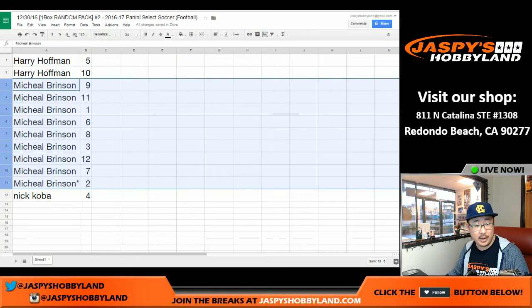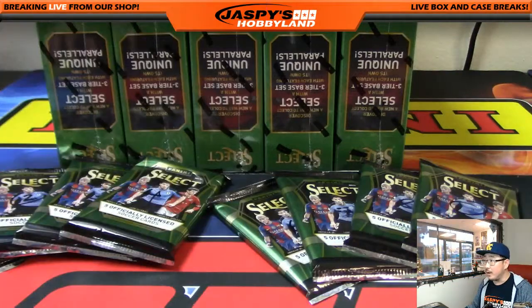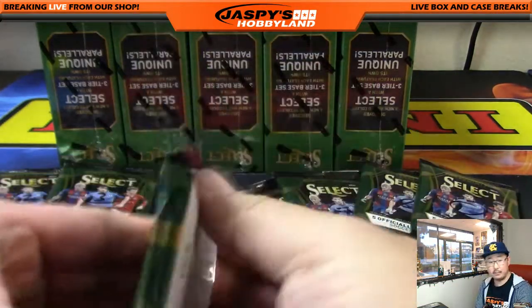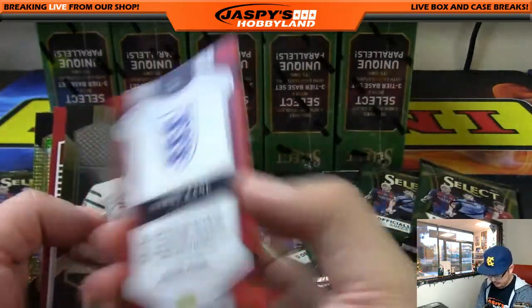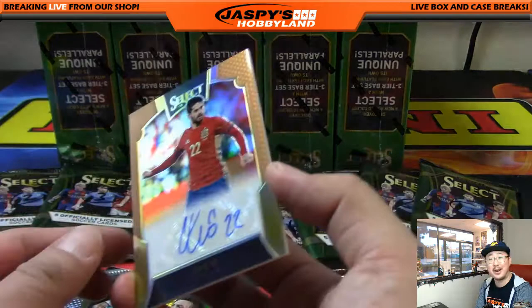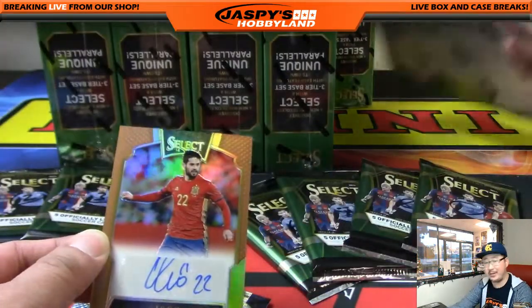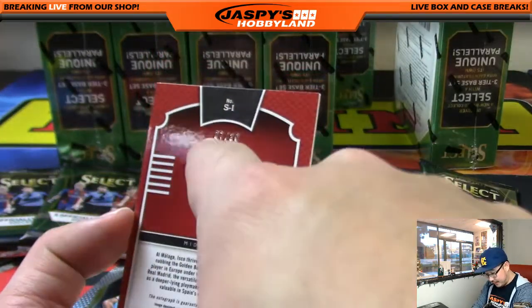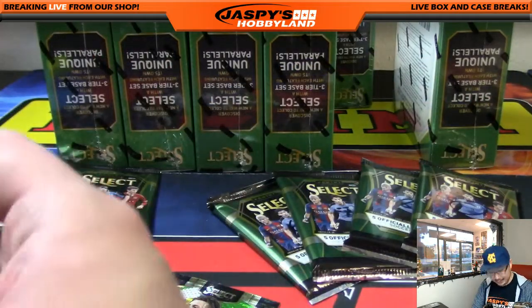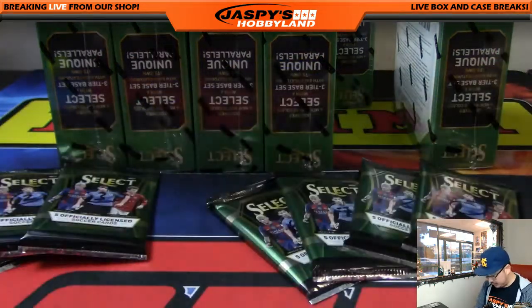Next up — we'll do Nick Coba's pack first, then open all of Michael's at once. Nick Coba with pack four, good luck. You got Harry Kane, and an Isco seven out of 30 autograph! Wow — remember, there's only one autograph and two memorabilia per box with one pack for Hispania. Nick Coba gets the Isco 7/30 autograph. Nice work — you've got to thank ram.org for that one.